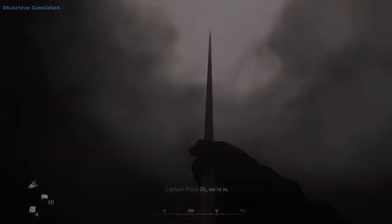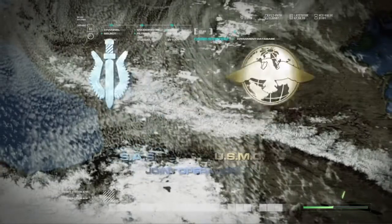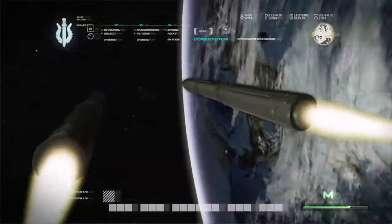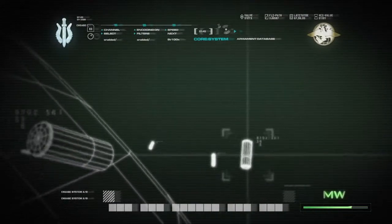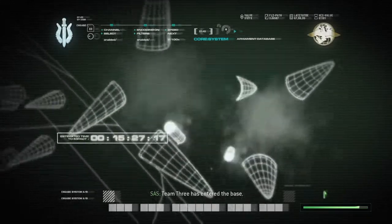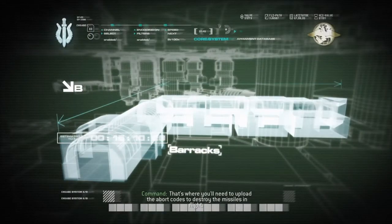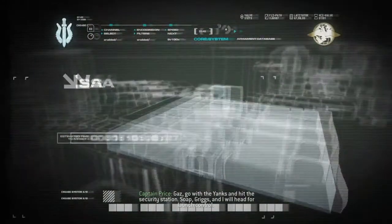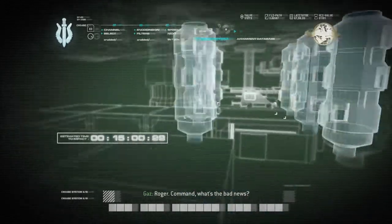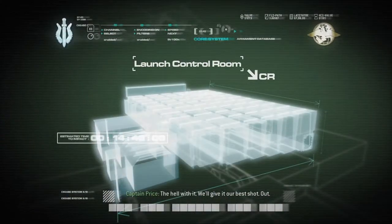Okay, you ready? Team 2 heading for base security. Team 3 is in the device. Bravo team, we've got good news and bad news. Launch control is located southwest of your position, less than half a click away. That's where you'll need to upload the abort codes to destroy the missiles in flight. Go with the Yanks and hit the security station. Soap, Griggs and I will head for launch control. Come on, what's the bad news? The bad news is we're still trying to get those abort codes. The hell with it — we'll give you our best shot.